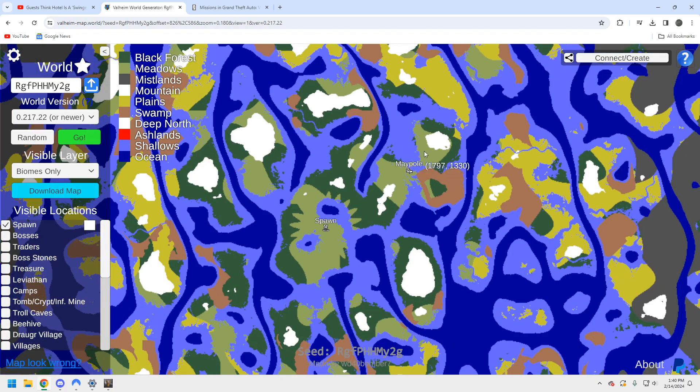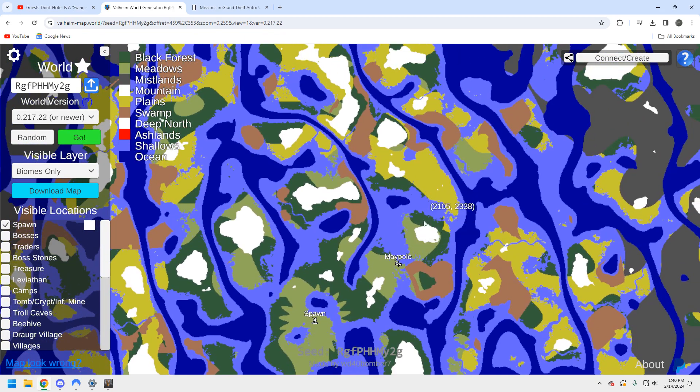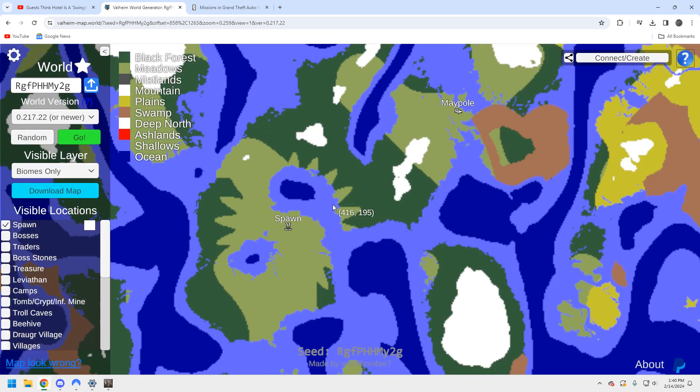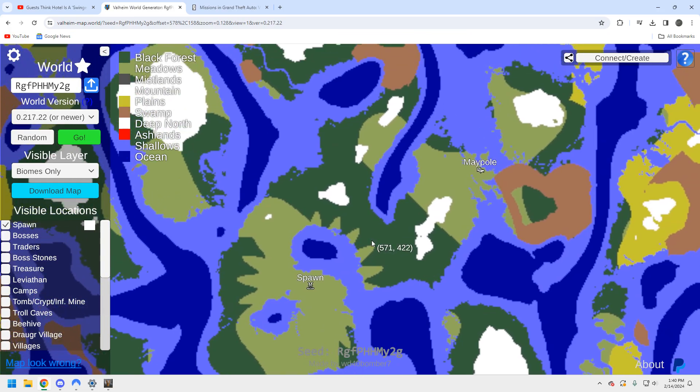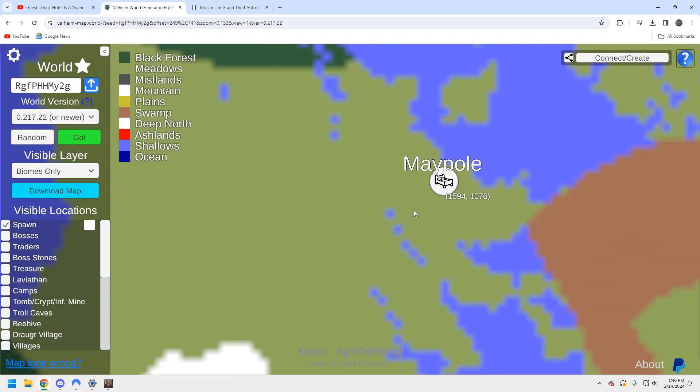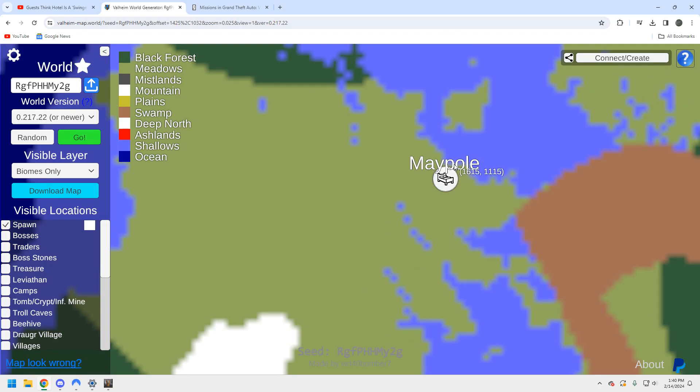We just saw a corner of it — it's actually bigger than I let on, and it's connected up here as well, so you've got pretty good access to multiple different biomes, which is solid. You can run to this maypole — it's going to be a long haul. You'll get there. There's some dark black forest you're going to have to traverse early in the game, which isn't so easy for everybody. But overall it's not bad — here we are right on the ocean.